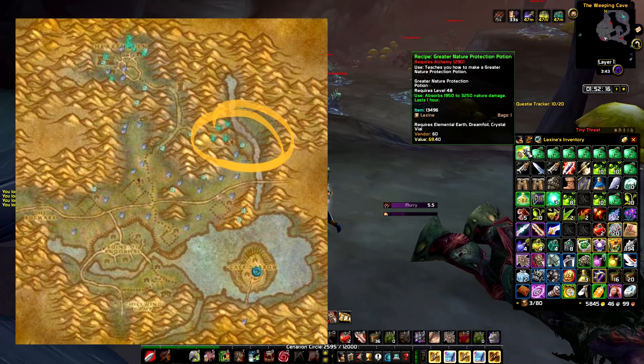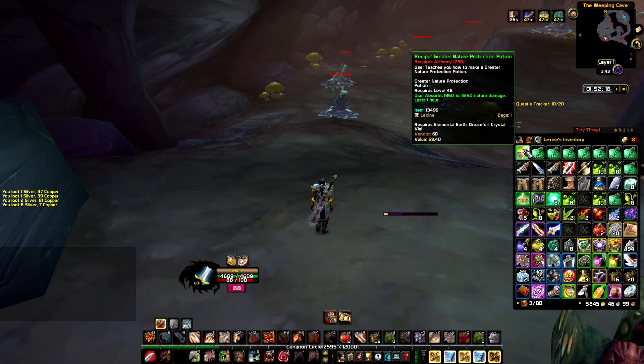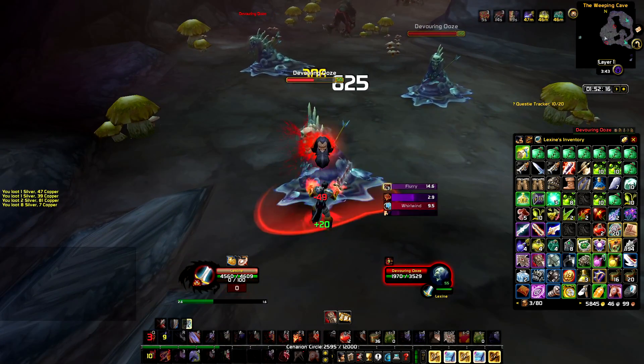We managed to get 1 recipe for Greater Nature Protection Potions, which right now in the Auction House are close to 200 gold. This is the old price — I haven't scanned the Auction House in a while. Actually I haven't played Classic for a month; I came back just prior to AQ 40.